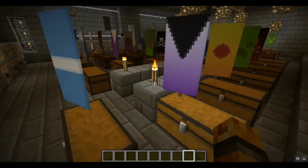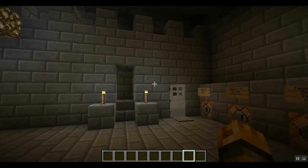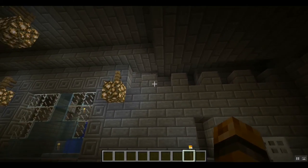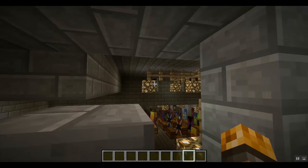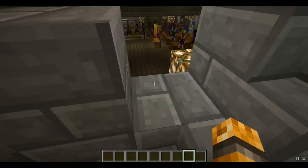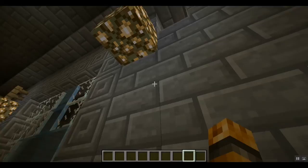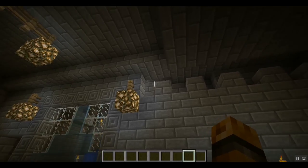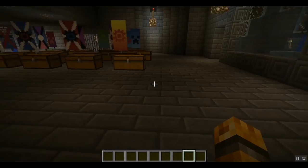I have not even begun to start mining down there yet because of all of these things that I'm discovering. What do you think about this design up here? I made it look more like a castle. The only drawback is it's left this wide open — I don't want to put anything else over here because it would look bizarre. Now when I go upstairs I have to be careful not to fall back in. I might just cover that up later.